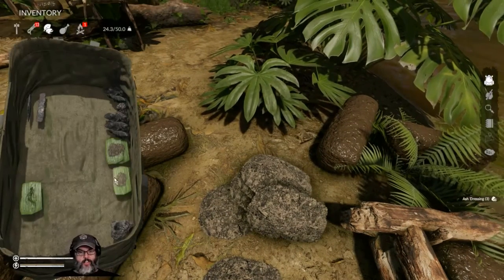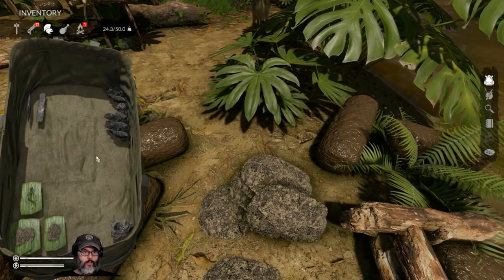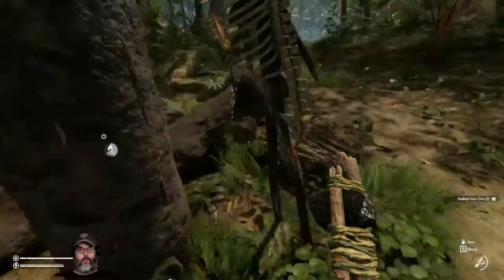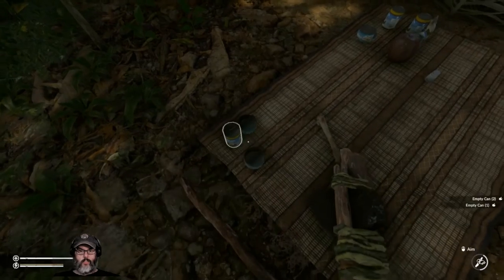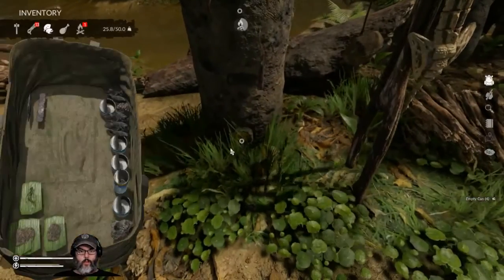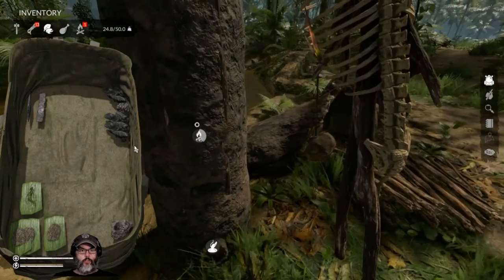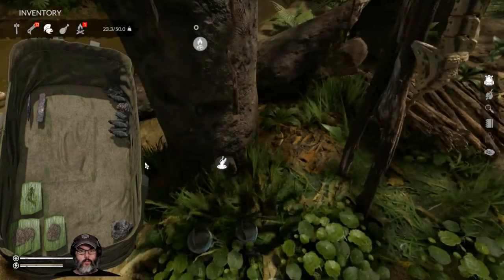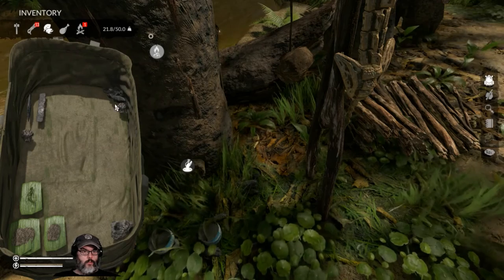There we go. The ash dressings are just a little more advanced. And we have a tobacco dressing for poison. We've got melted iron ore. Do I have any more iron? Oh, empty cans — yes! We'll go ahead and pull those. Let's pop an empty can in there. We'll drop these empty cans here for future use. Let's go ahead and reload this sucker. Then we can drop the charcoal — metal, metal.